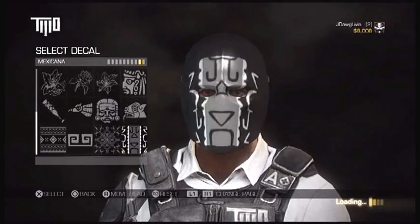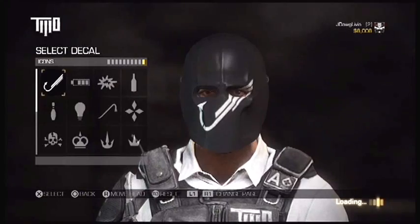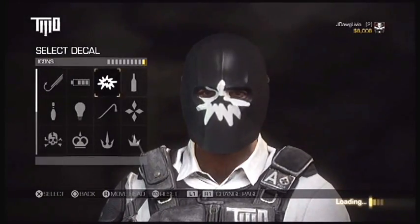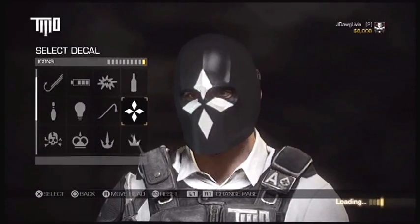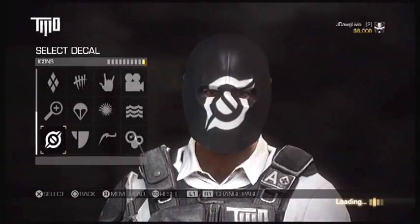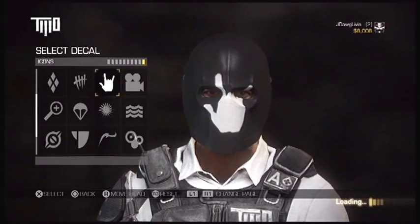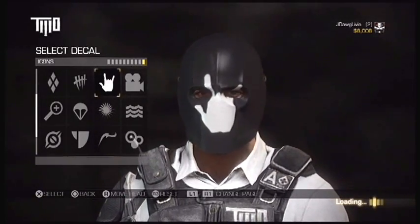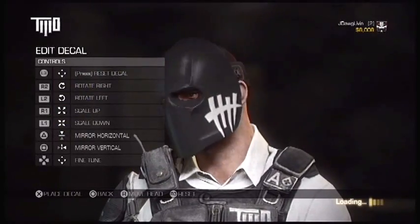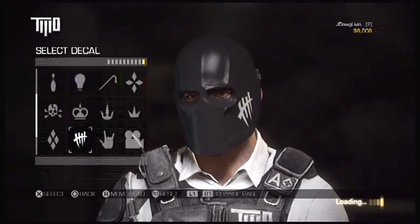And then here are just some random extras: fish hook, battery, what I guess is supposed to be an explosion, bottle, bunch of diamonds, crowbar, light bulb - yada yada. You also have an 'I love you' hand sign and a rock on. And if you want to make it look like your guy has killed a whole bunch of people, just put a bunch of tally markings on there.